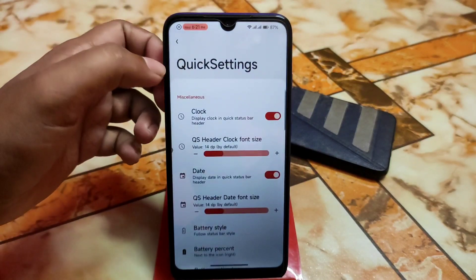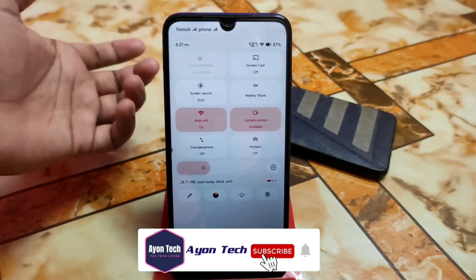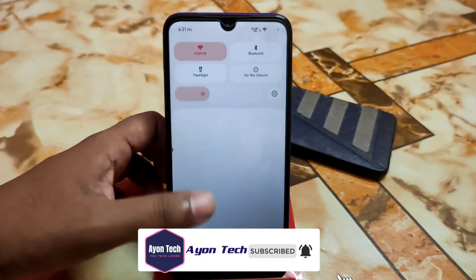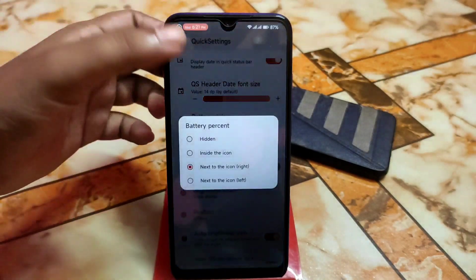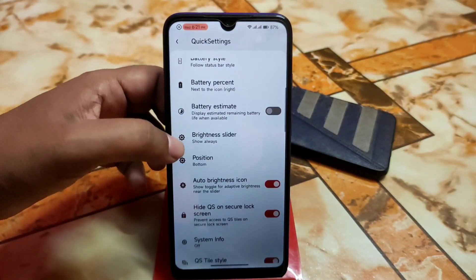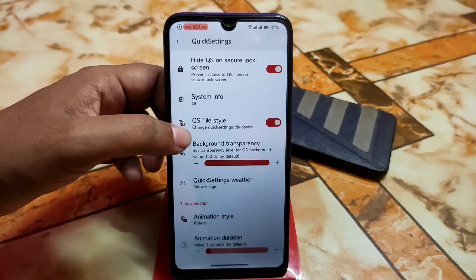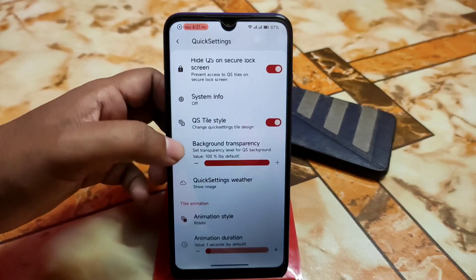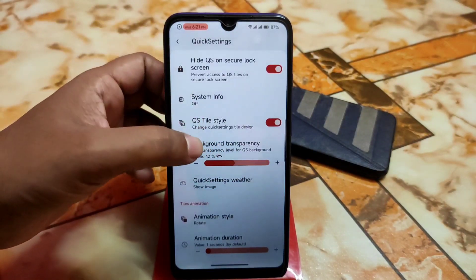Then we have the quick settings — it's really really smooth, not a single lag. And battery percentage can be selected from here. And here is the brightness slider as well. And system info and QS style — if you want to change the transparency, here is 100 and if you want to change the value, you guys can do that.